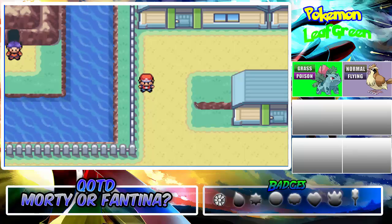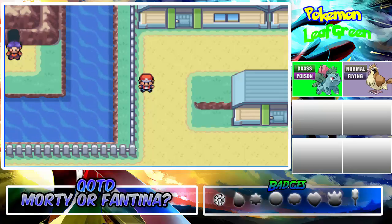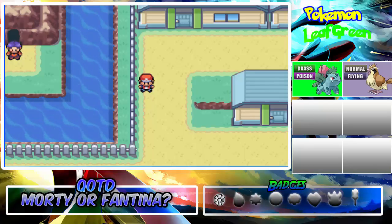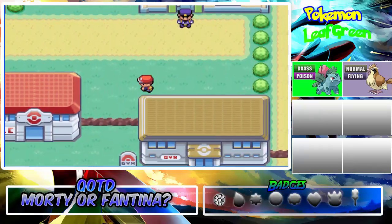I'm going to go through Mt. Moon to catch a Nidoran after Vermillion City. And I have to do that cave thing — not the Cerulean Cave, that's on the left side. I haven't done anything, so I'm crazily sorry guys.